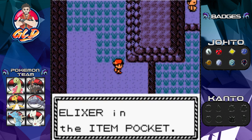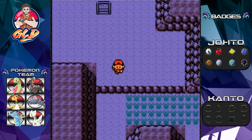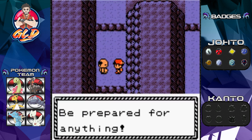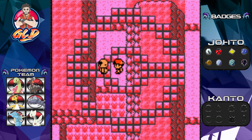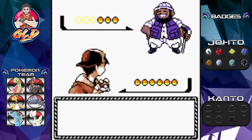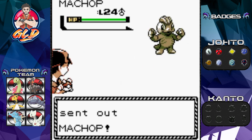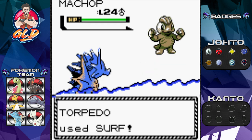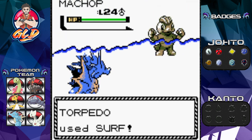We're going to use Super Repel, fly back and forth, and grab some items. We've got an individual waiting for us. Taking on Camper Eric - he comes out with a Machop at level 24. Torpedo can handle this, so let's go with the Surf attack. Thankfully Torpedo is a lot faster than these Pokemon.